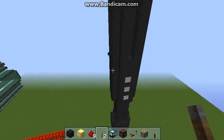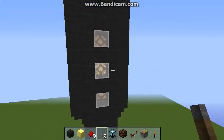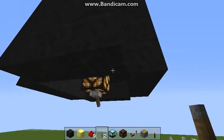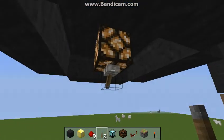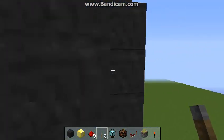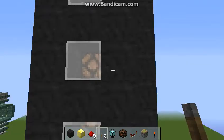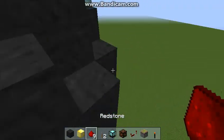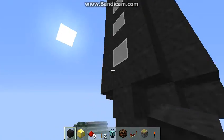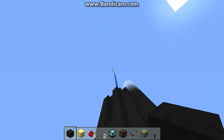Hey guys, this is Jackson Redstone and we're going to be building the arctic laser in Minecraft today. Here's how it works: when it's armed, it's going to have one light on. There's a block that needs to be inserted right here. If you remove this block or turn off the lever, this light will turn off. But if you put it in, it's on — so it says it's armed — and when you pull the lever, it fires the laser.